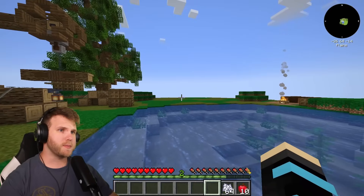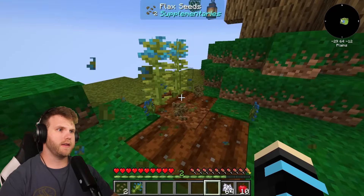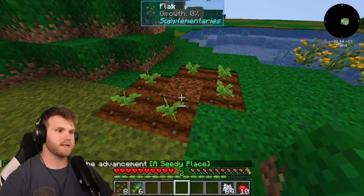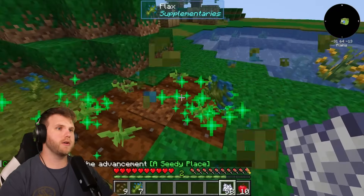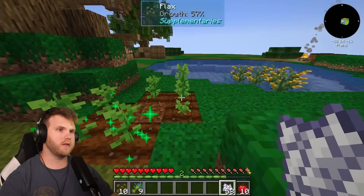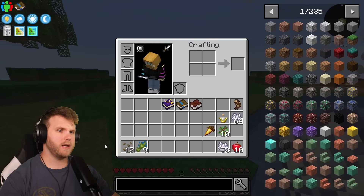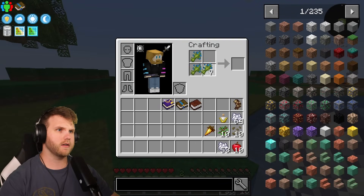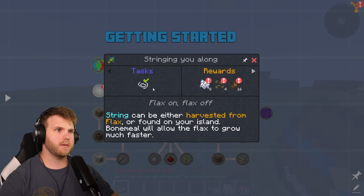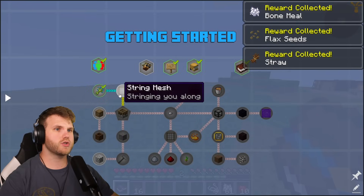They've got a pretty open spot for us to build our base, which is probably what we'll do eventually. I'm going to harvest some of this flax — I get flax seeds back, so I just place them down and use the bone meal to spam-grow them. The flax grows pretty quickly. Now I need to make string, which is just placing flax in your inventory — and that completes the 'Stringing Me Along' quest! I get bone meal, flax seeds, and straw out of it.